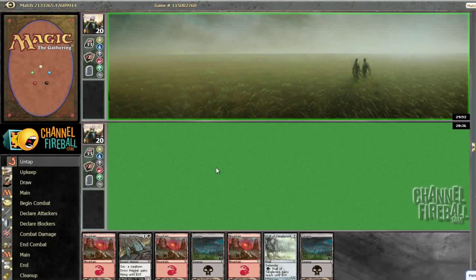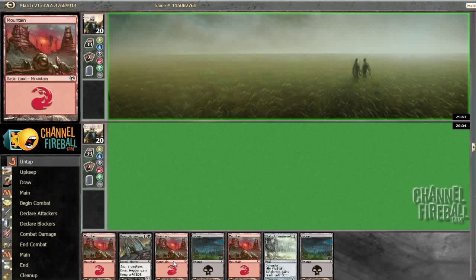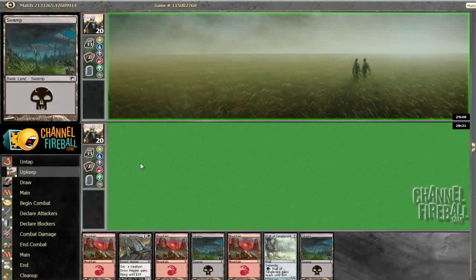Our hand isn't the greatest but I kind of want to keep it. It has lands and spells and it has three mounds, which is a perfect number. I feel like because of the way our deck's structured, just having lands and spells should lead to a fair amount of success.